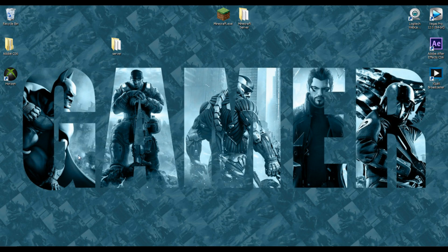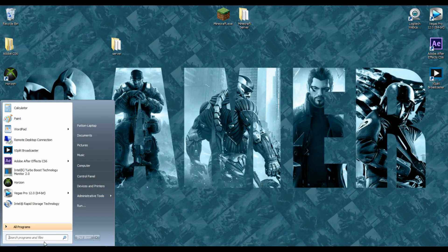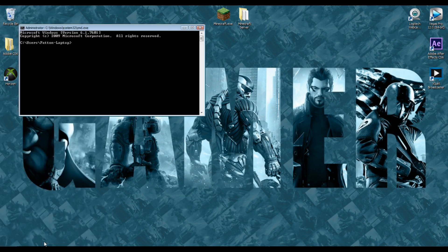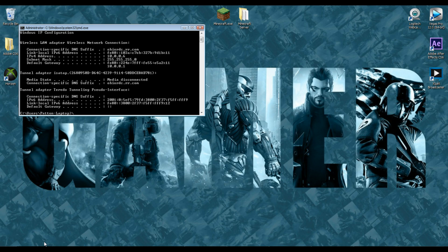Since I'm using Windows 7 — and this works for Windows 7 or below — go ahead and click the Start menu. There's a little search bar; type in CMD and hit Enter. Once the command box comes up, type 'ipconfig' and hit Enter. What you're looking for is your IPv4 address — mine is 10.0.0.6. Write that down or copy it into a Word document.